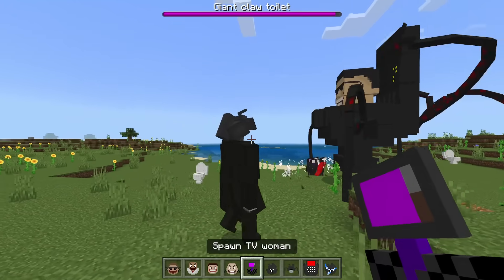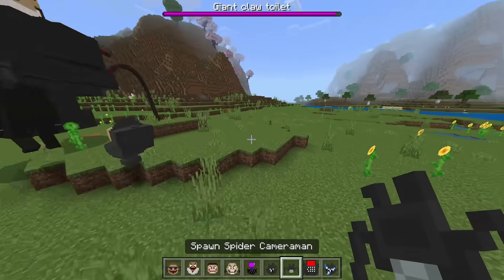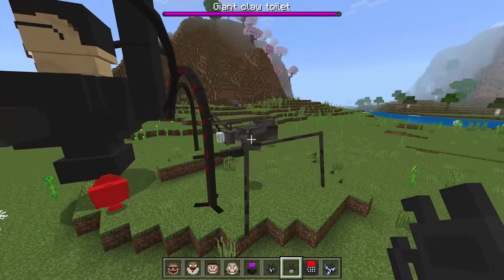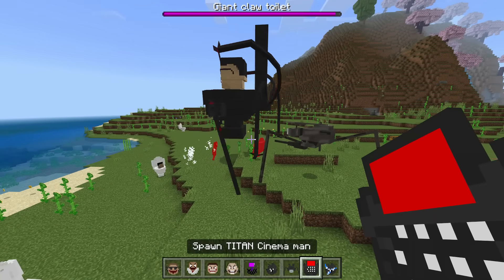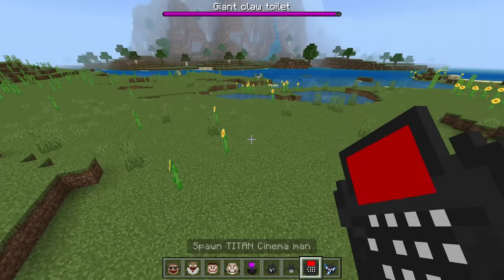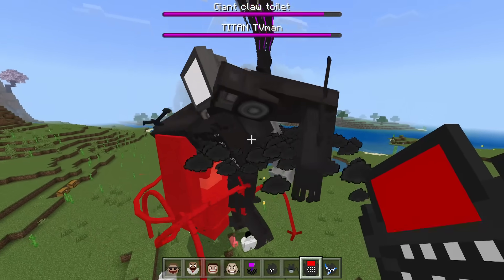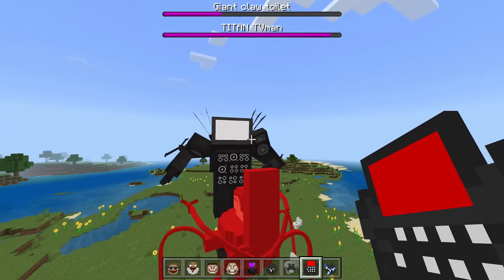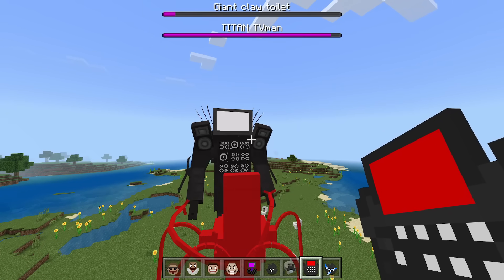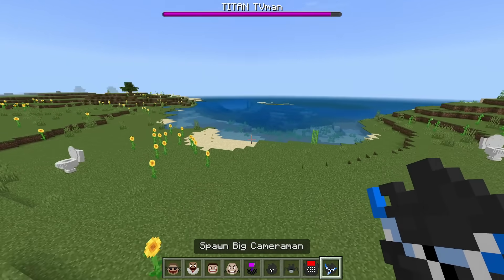We've already showcased big cameraman. Spider cameraman though — this one's a new one! Spider cameraman vs. spider Skibidi Toilet — that'd be pretty awesome. Titan cameraman — the red TV thing and everything coming out in the back, that entrance is so cool! And that toilet is not going to win.